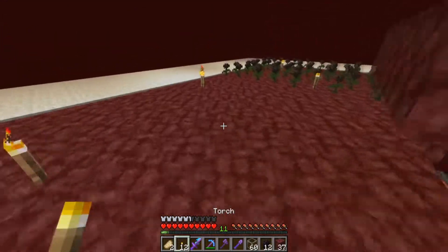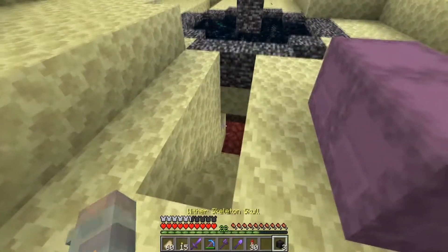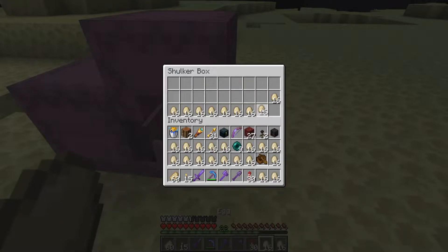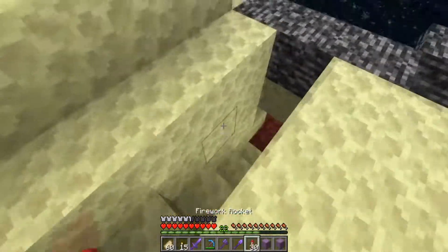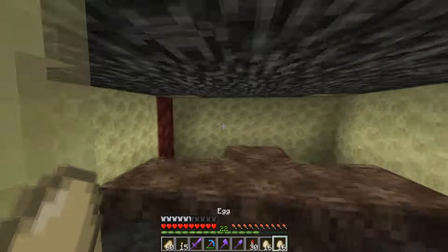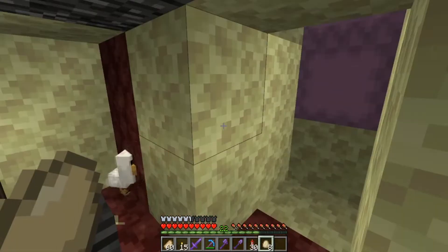I'm here in the End to get some wither roses. I already had two wither skeleton skulls for some reason so I just need to get one more. I'm not going to fix my wither rose farm — I'm just going to do this trick to get the wither roses really quickly. I'll place these here, I have a couple of poison potions, and what I need to do first is just throw out all these eggs.